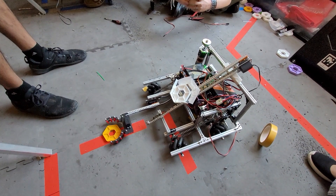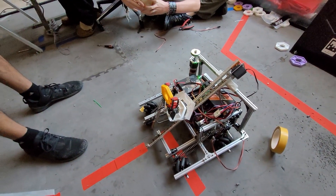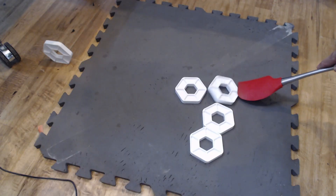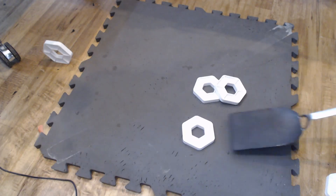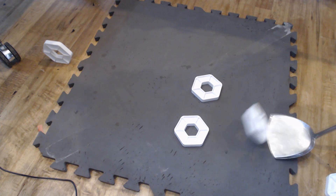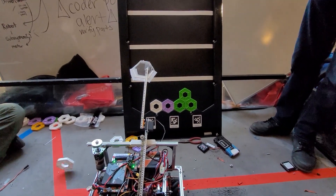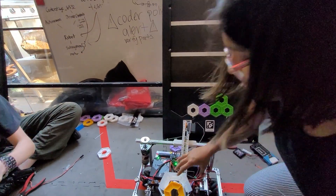Second, the pixels are quite light so the gripper needs to be easy to manipulate and quite light as well. The ability to maneuver two pixels at a time also presents lots of opportunities for transfer systems where one pixel is scored while the other is picked up. The large distances between pixel intake and the backdrop also means that robot designs should focus on reducing turns and rotations to decrease cycle times.